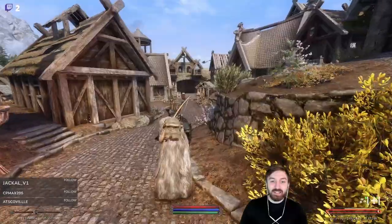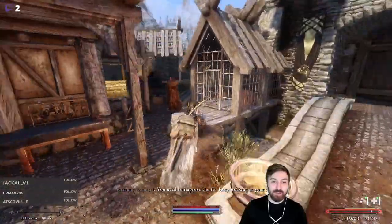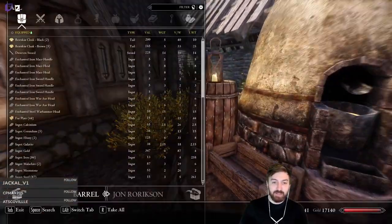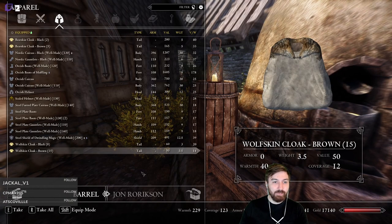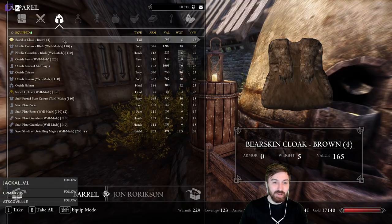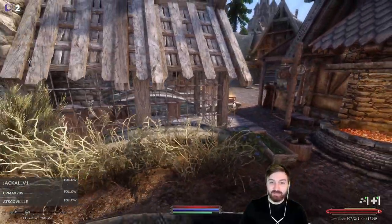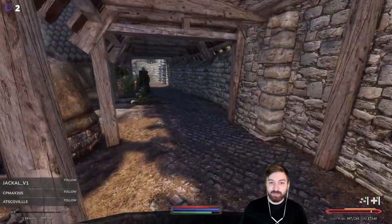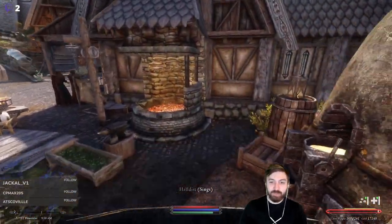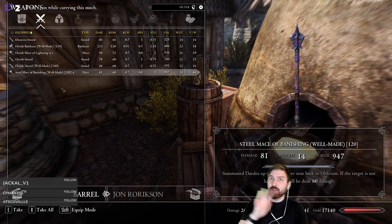Now we can finally get to what we were actually supposed to be doing - selling all of the armor, weapons, and items we have. The blacksmith has 4k gold, that's good enough to work with. Let's start with all of the cloaks - immediately over-encumbered just grabbing all of these. We'll give some to Eric to carry. We're also going to sell the staffs to the court mage.